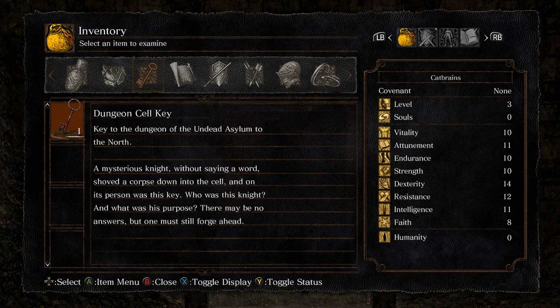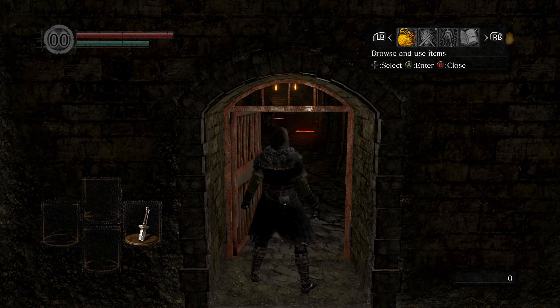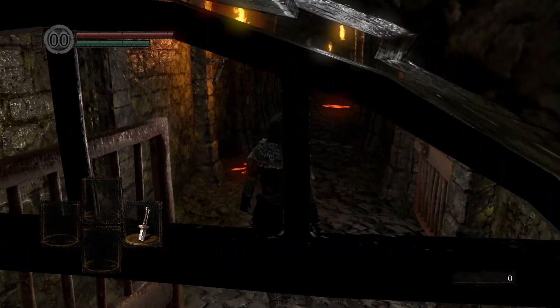Check out anything else that seems interesting too. If you come to like a particular piece of equipment, check out the description of it and see what it has to say. But don't feel like you have to read every single thing either — it's only so important.